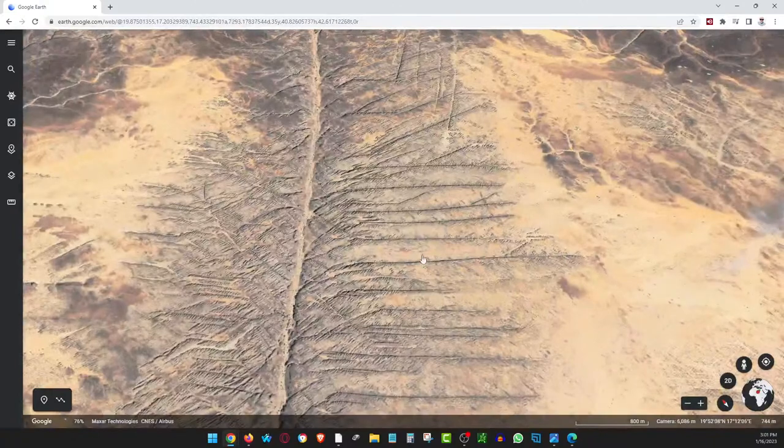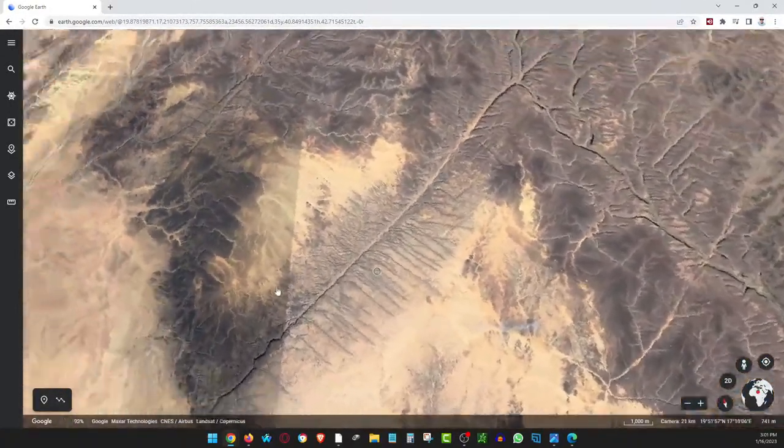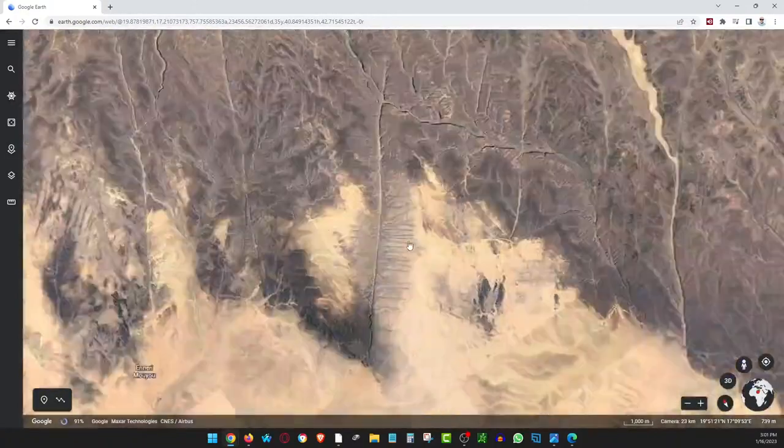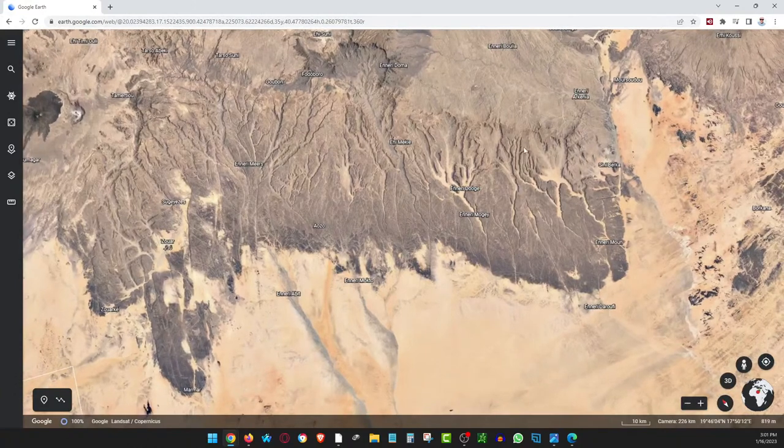According to Tobo oral tradition, there is a mountain in the Tabesti Mountains that is made entirely of gold. Many Tobo people believe the mountain is located in the 'Enery' area — that's what I'm calling the Enery area. And apparently there's a mountain of gold in there somewhere.